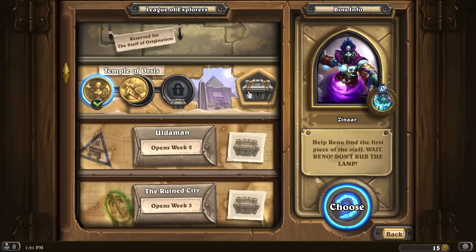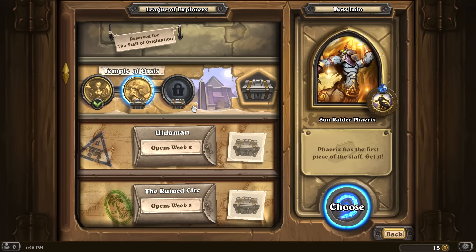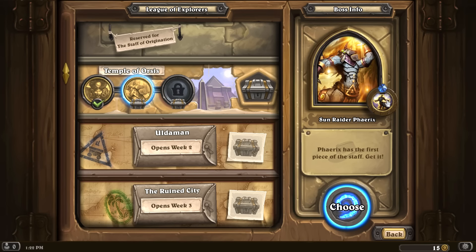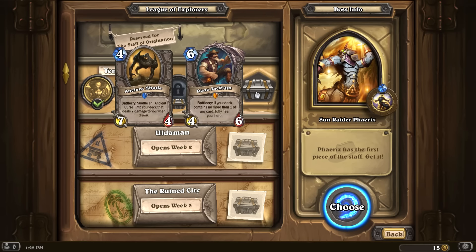Apparently you also get a card from the boss you beat — that's cool. Temple of Osiris — help Reno find the first piece of the staff. We make it to the vault. The guard's name is Sun Raider Pharaxx and his ability is Blessing of the Sun — a passive: whoever controls the Rod of the Sun is immune.